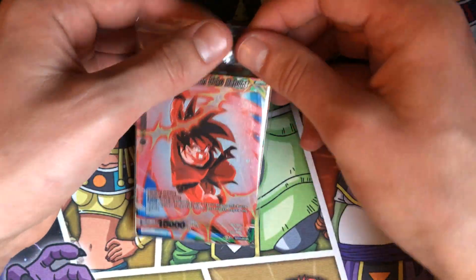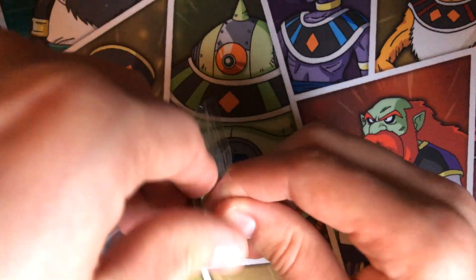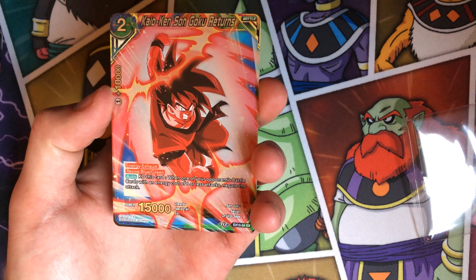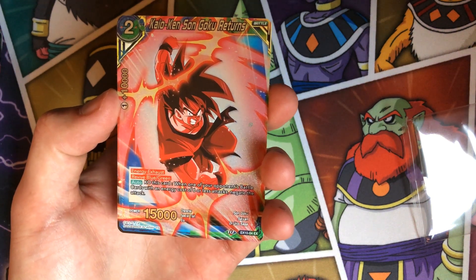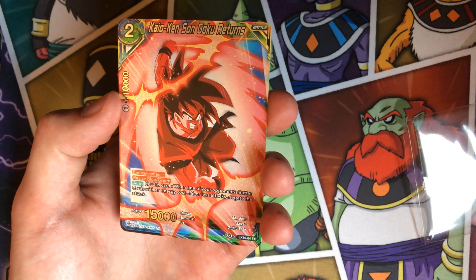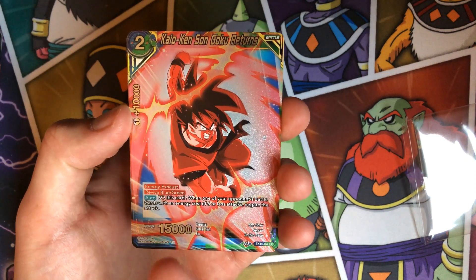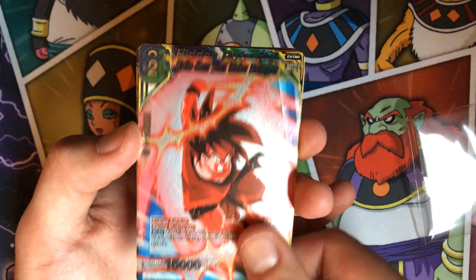I want to run the revive Kaioken stuff, so I'm perfectly fine with getting one of him. Obviously the leader is the money card. What this guy does: he has energy exhaust, revive blue/green, and you can KO him whenever one of your opponent's battle cards with energy cost six or less attacks, and then you negate the attack — negate it, kill him, then bring him back with revive and draw two with the Kaioken leader.